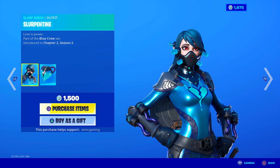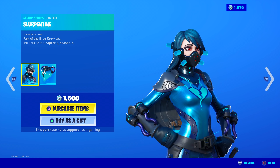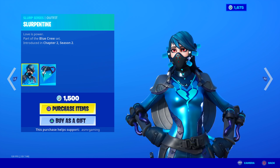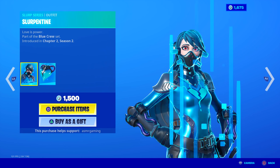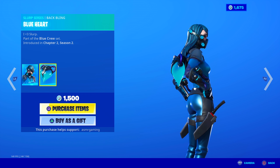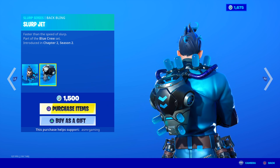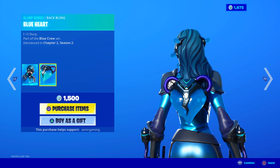And then here's the female version, Slurp and Tine. Love is power, part of the Blue Crew set. She's also pretty cool. Her hair is not going Super Saiyan like Professor Slurpo's, though. She has the blue heart back bling, which is pretty awesome — I like how that looks. I love Slurp. The blue heart back bling is much better than his back bling in my opinion. This one actually can be comboed with a lot of other skins, I think.